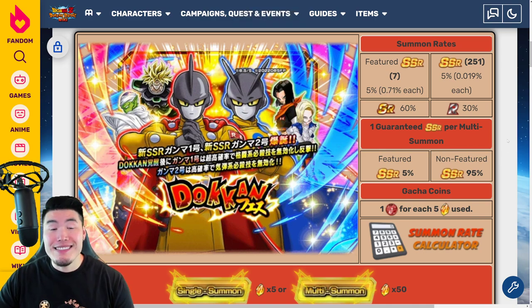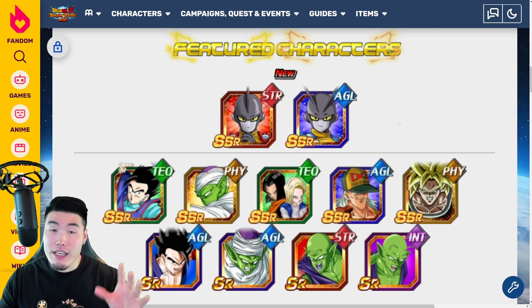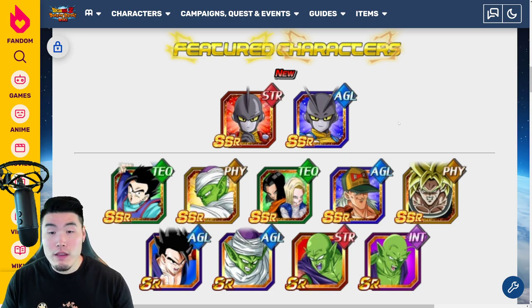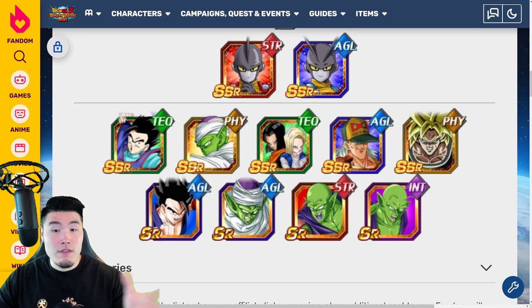Let's pop over to the banner. This banner, if it stays the same when it drops on global, is not the best. I got to be honest. We got two new Gammas on the same banner, which I like a lot — because they totally could have done them on separate banners, which would have made it harder to pull them both. But we have the two Gammas along with five Dokkan Fest exclusive SSRs, and the issue is that the other featured units are really old.